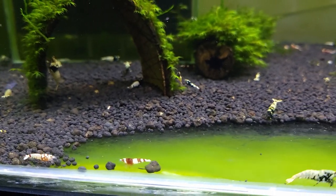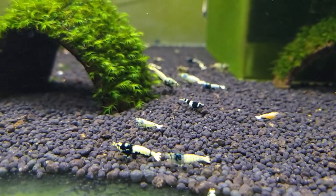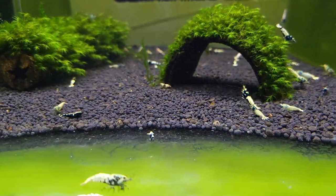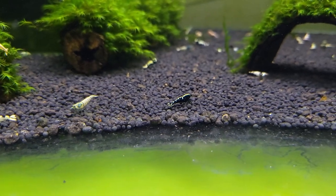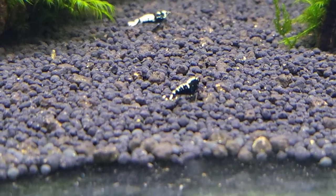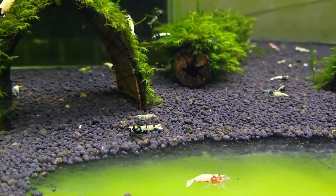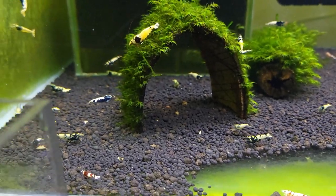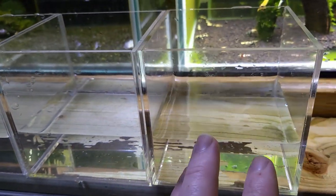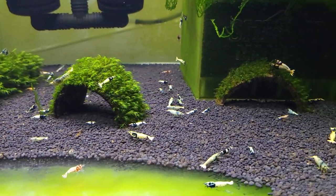Today's mission is to cull some of the good-looking shrimps from this tank and move them to different tanks. For example, I have some galaxy shrimps I want to move into my galaxy tanks, and I have some red pinto and black pinto shrimps. I'm not culling the bad-looking shrimps — I'm culling the good-looking shrimps today. I already prepared some containers: one for red galaxy, black galaxy, and black pinto shrimps.